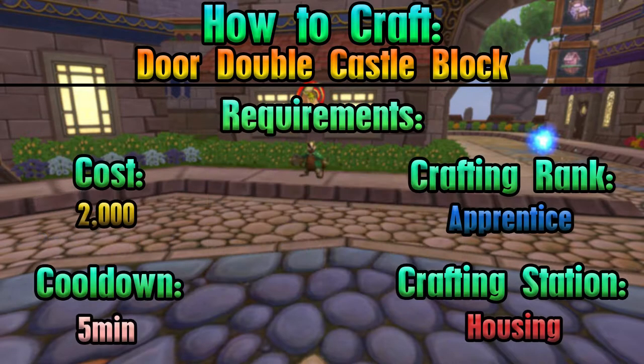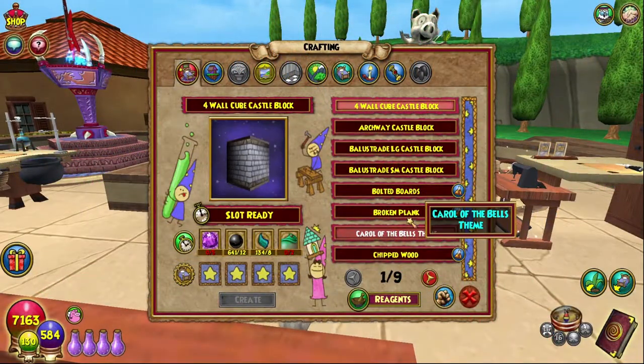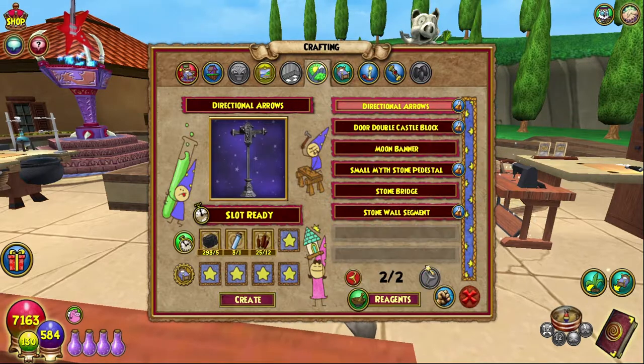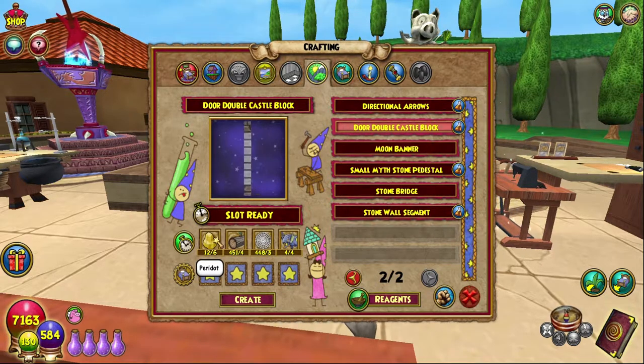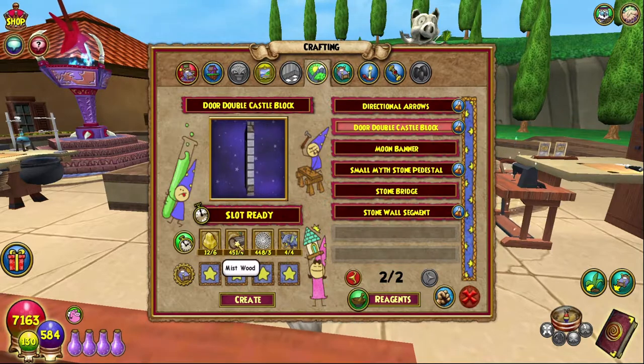We are going to go home and craft this bad boy up in the housing crafting station, because that's where it is. The Double Door Double Castle Block needs six peridot, which you can get from any of the early world reagent vendors. I usually go to the one in Crocotopia because it's closest to the spiral door.